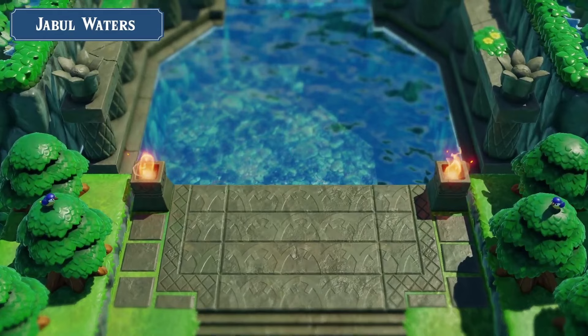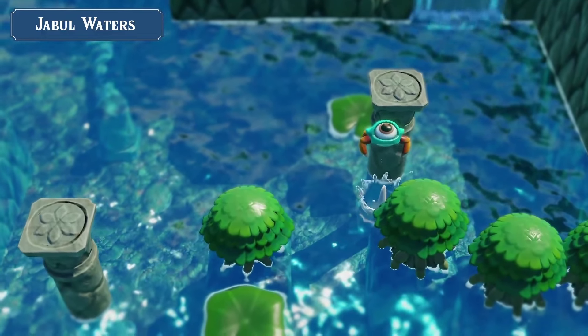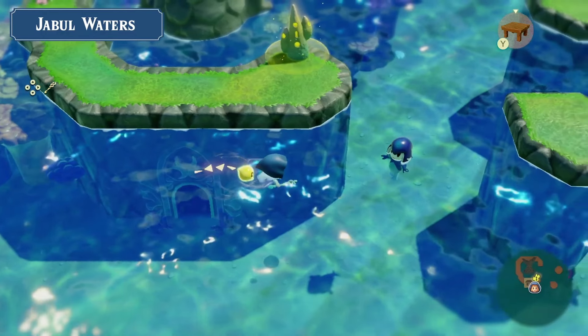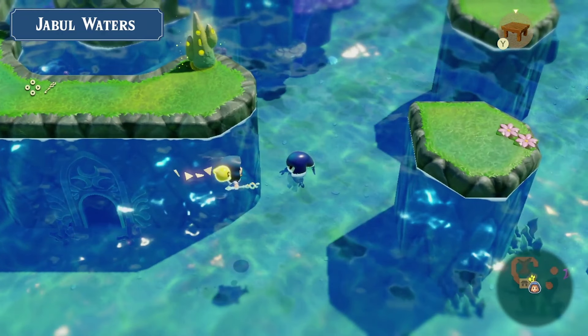We have the area known as Jabul Waters, a name very reminiscent of Jabu-Jabu or Jaboon — figures synonymous with the Zora and water areas. Here we have a traditional Tektite. I'm assuming those ones before were maybe baby Tektites or something similar. This area is very beautiful — I love how it looks.